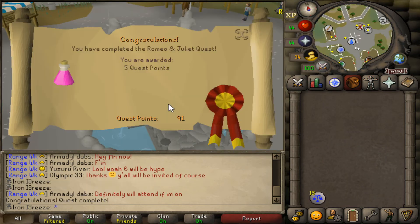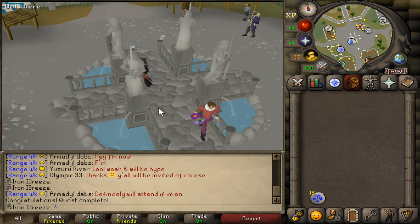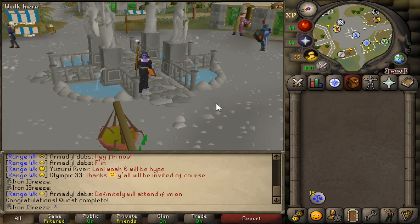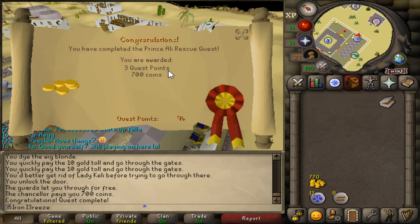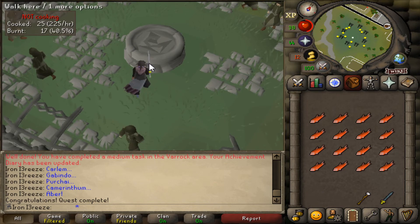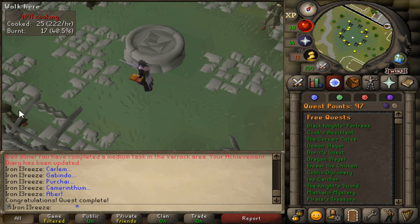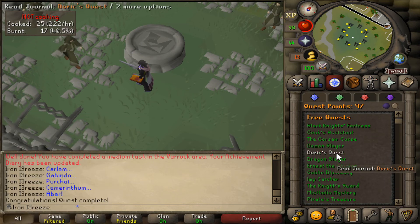Romeo and Juliet quest complete — kind of pointless since he ends up with Julia anyway, but done. Priest in Peril is also complete. And Demon Slayer is complete — we got interrupted by the wizard but the quest is definitely finished.